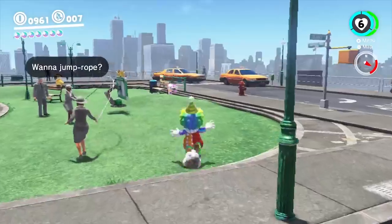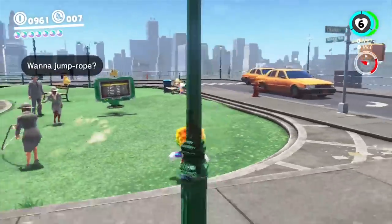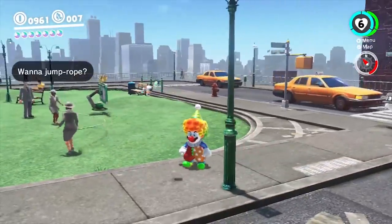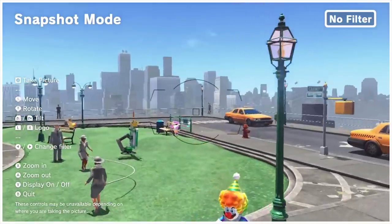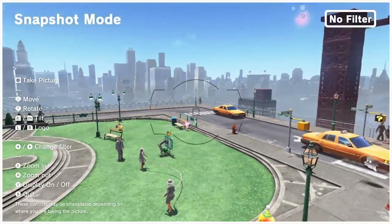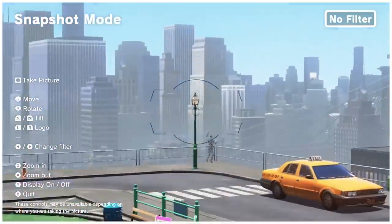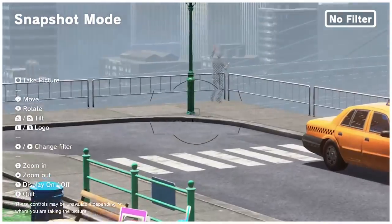In Super Mario Odyssey's New Donk City, from a distance a man can be seen in the front right corner of the map near where you park the Odyssey. Getting close to this man reveals a weird secret — he disappears if you try approaching him, simply fading out of existence. Other New Donk City residents don't have this fade-out effect, suggesting darker implications from Odyssey's otherwise cheery vibe.